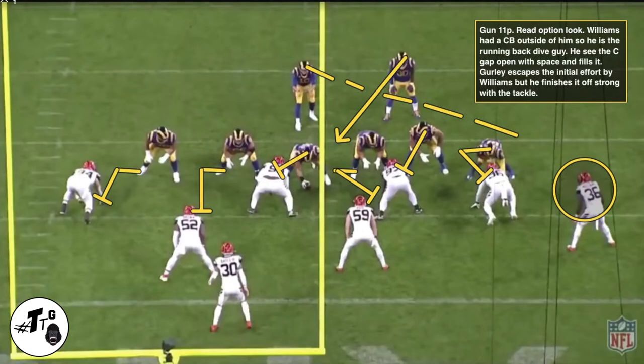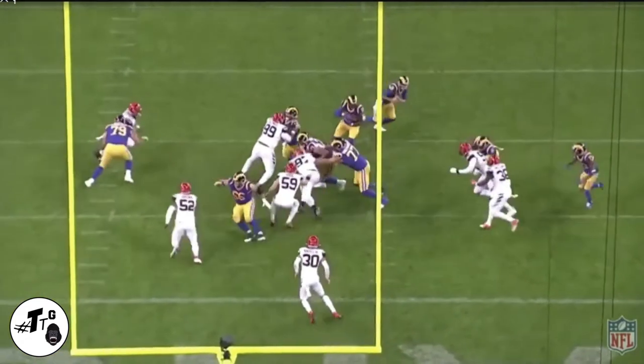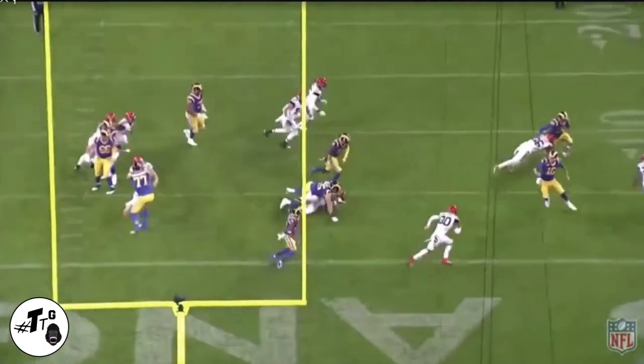Gun 11 personnel read option look. Williams has a cornerback outside of him, so he is the running back dive guy. He sees the C-gap open with space and feels it. The runner escapes the initial effort by Williams, but Williams does a good job of sticking with him to get him down.